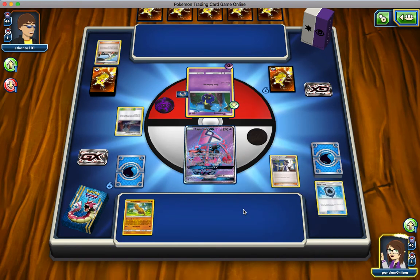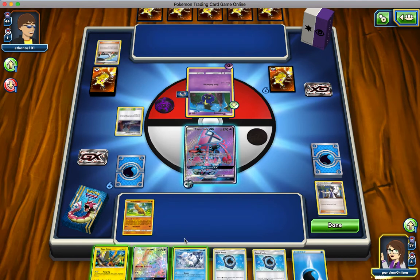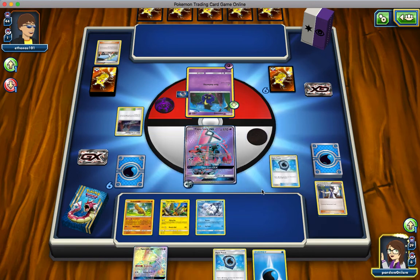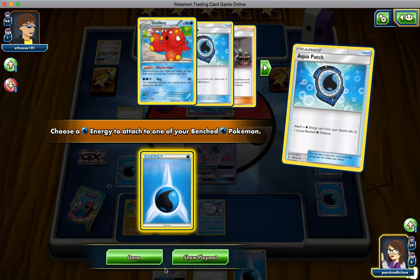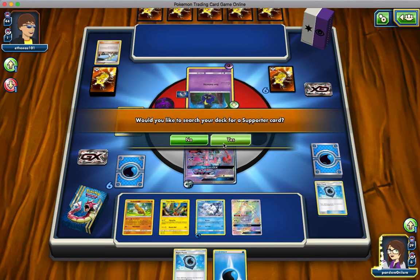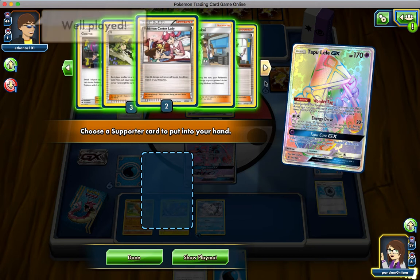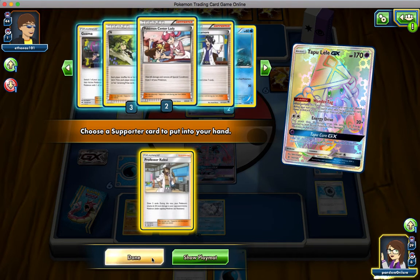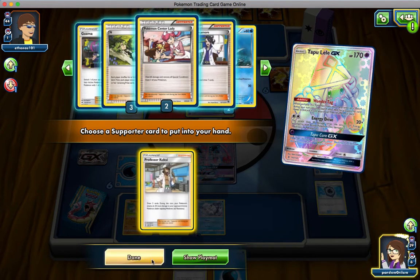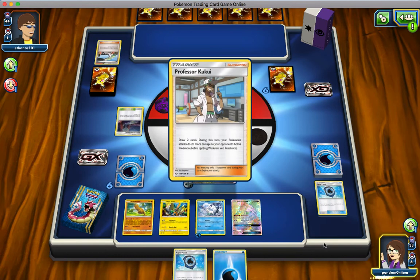I probably should have thrown in an Tapu Lele but it's okay. Here's Coco, here's this — now I can use that, so that works. I'll throw my Lele down here and look for a supporter card. Do I want Kukui? It doesn't really matter to me — I'm thinking it's a good choice.